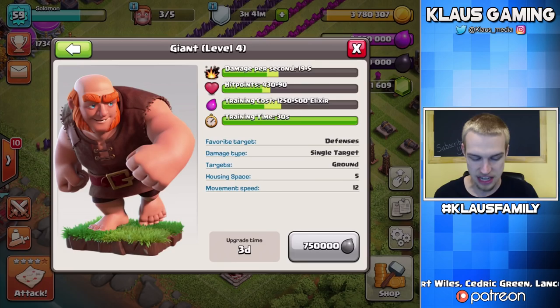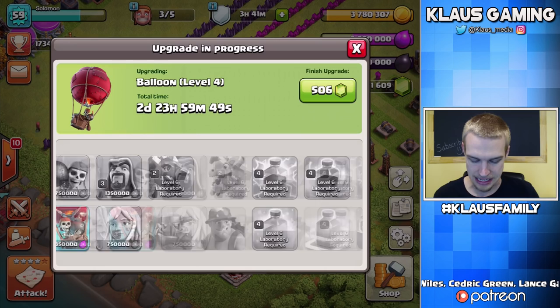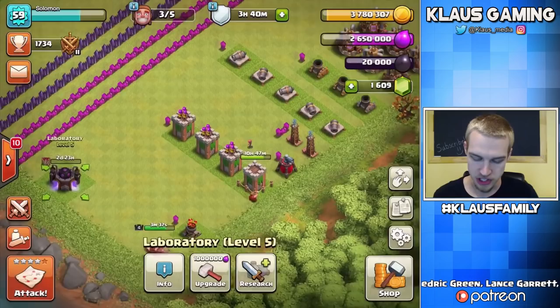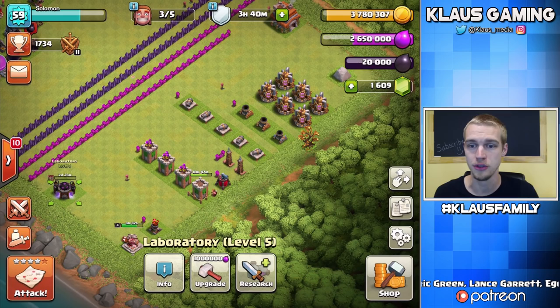Let's do a little bit of math here. Each of these upgrades are three days, and there are six of them, so six times three is 18. Plus we have the Hogs which is five days, that's 23. So technically from this day, we have 23 days until our Town Hall 7 is maxed as far as the Laboratory is concerned. The defenses will take less time than that, so we've got about three weeks to go until the Town Hall 7 is maxed out — which is really, really awesome.